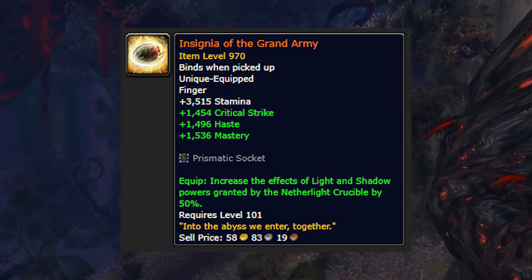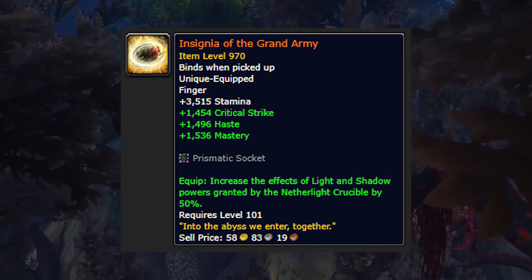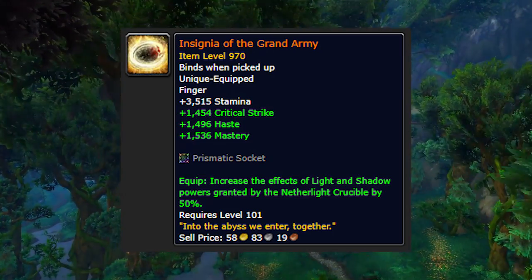The Legendary effect on this ring increases Tier 2 effects of the Netherlight Crucible by 50%. This item counts as a Legion Legendary and is subject to the two Legendary item cap.